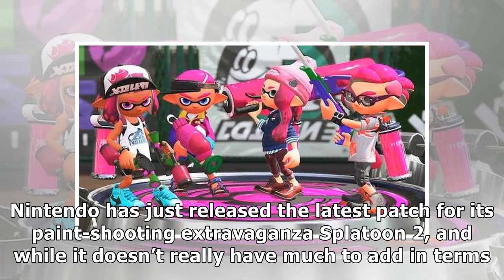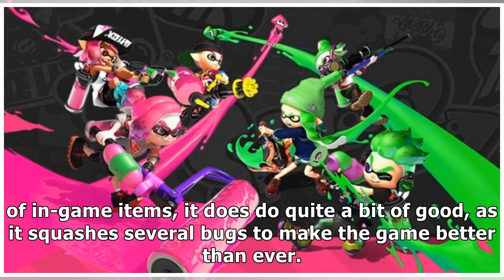Nintendo has just released the latest patch for its paint-shooting extravaganza Splatoon 2, and while it doesn't really have much to add in terms of in-game items, it does do quite a bit of good, as it squashes several bugs to make the game better than ever.